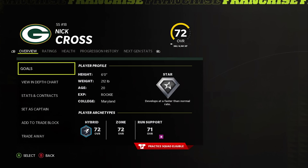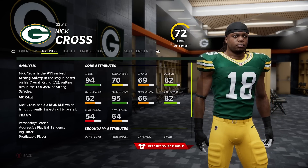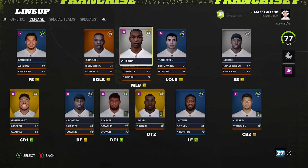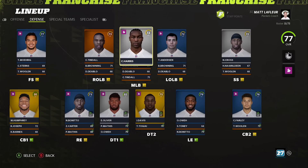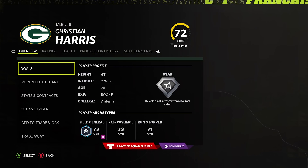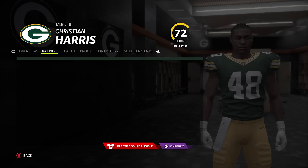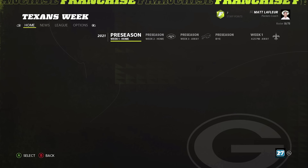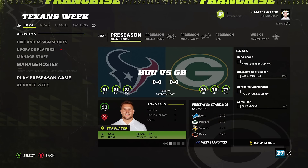Nick Cross has blazing 94 speed at safety. The number is ugly but the Chiefs have given us so much trouble, just deal with it. The linebackers are super fast. I don't want to go too much more into this — if you watch the precursor video, the actual guide, you kind of know what the team looks like already.